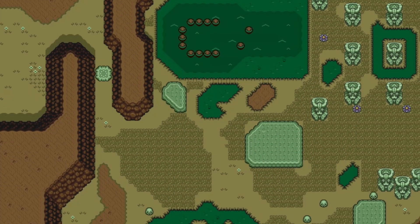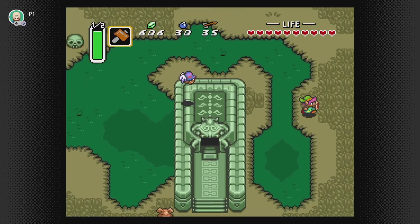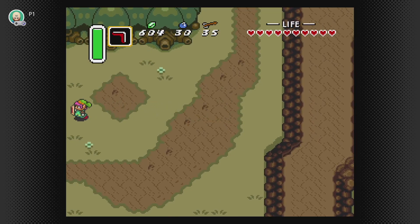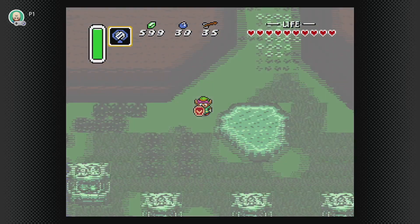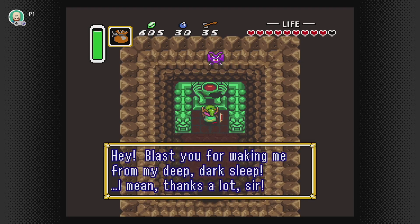As such, the Swamp Palace is next, but as usual, there's a few pre-dungeon things to talk about first. Since obtaining the hammer in the Palace of Darkness, a fair amount of the Dark World is open to us now. Between that and the mirror giving us the ability to travel between worlds more freely, suddenly there's a ton of secrets we can get, which is awesome.